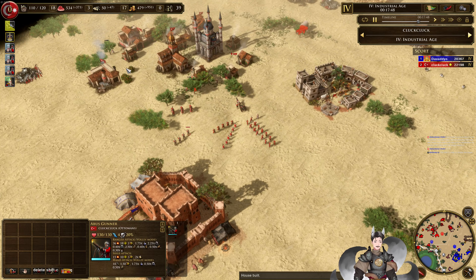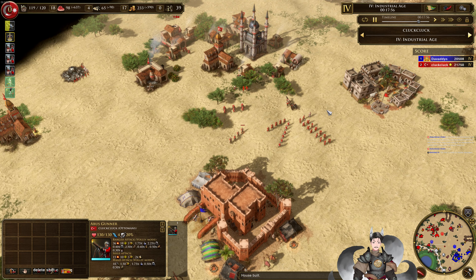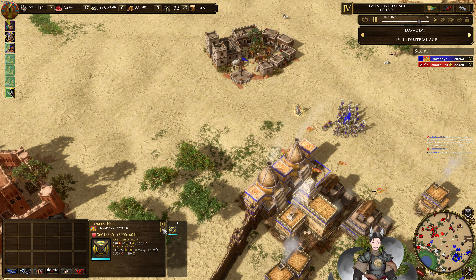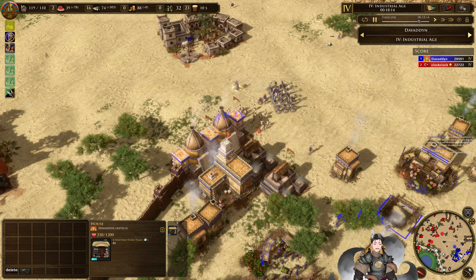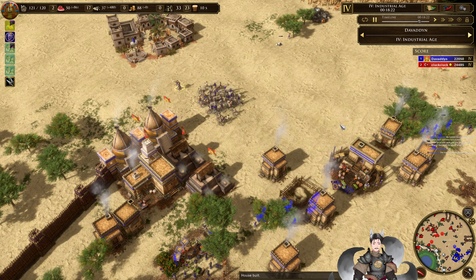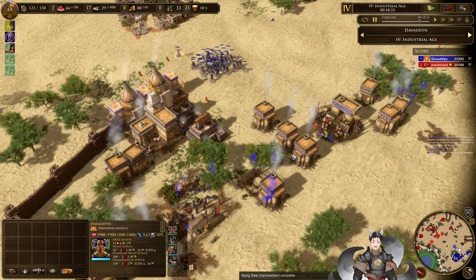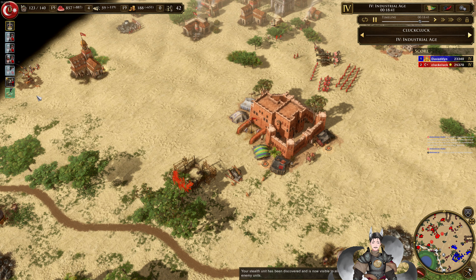The bottom player is bringing some Abus guns. Both players now are age 4. He has a triple Town Center in the field — looks like he went for the x2 Town Center card, so soon he's going to have 4. Great villager production there. The Aztec player may need to have some Arrow Knights — he can perhaps use the big button in the Noble Hut to get out some more Arrow Knights.